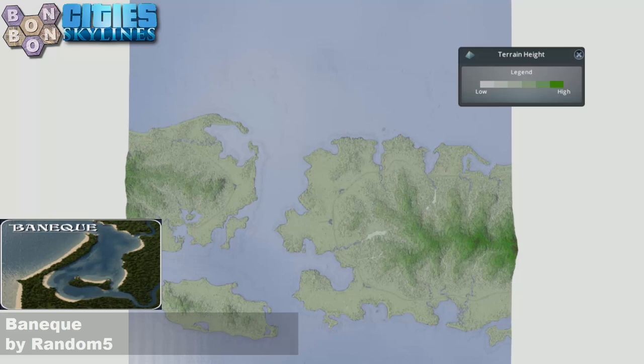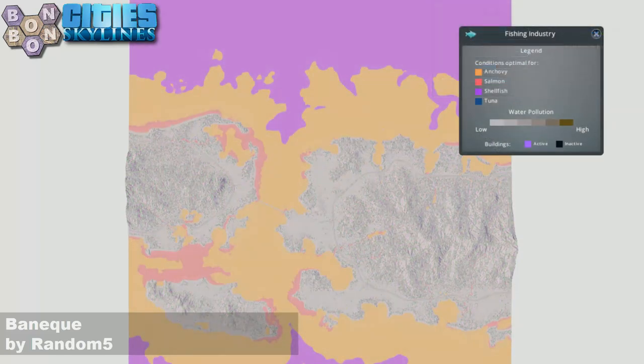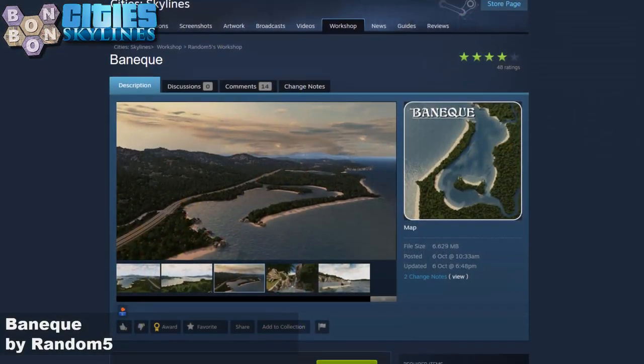The terrain heights are perfectly lovely. It's like Bon Bon Island, except it's split — cut in half and moved either side. We've got strong resources if you want some strong resources, so no complaints there. And if you've got Sunset Harbour and you want to do some fishing, we've got most of the little fishies. It's an interesting map. I'd say that. It's very playable.